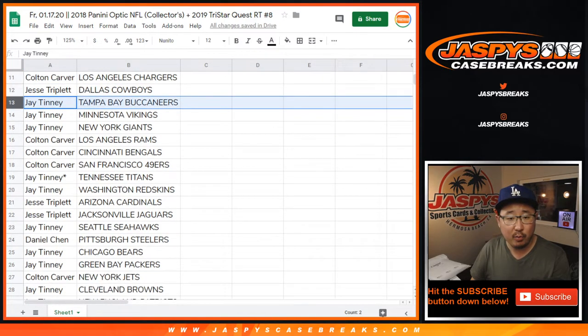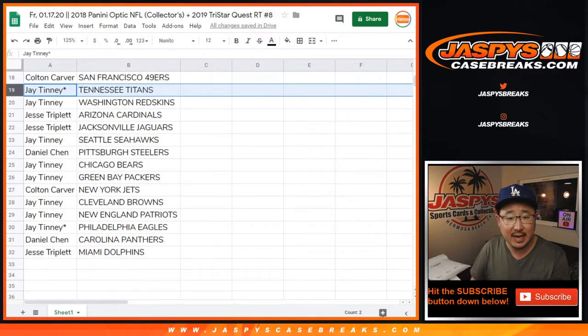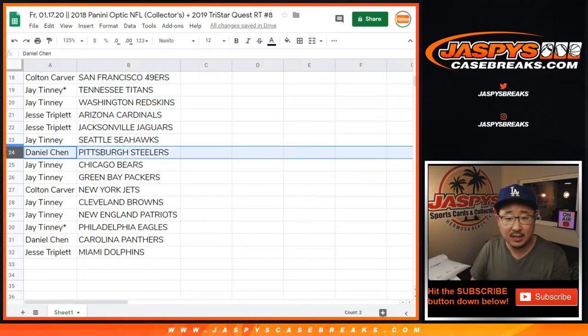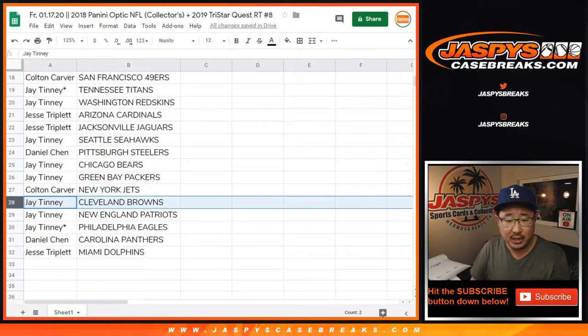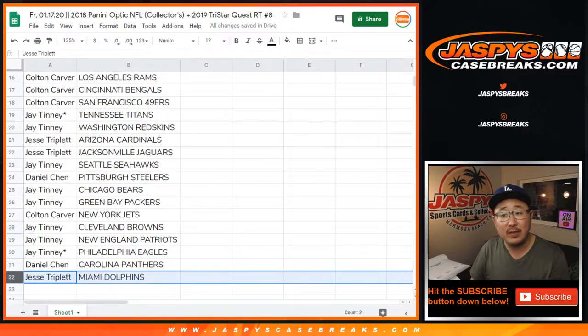Jesse with the Cowboys. Jay with the Buccaneers, Vikings, Giants. Colton with the Rams, Bengals, Niners. Jay with the Titans and the Redskins. Jesse with the Cardinals, Jaguars. Jay with the Seahawks. Daniel with the Steelers. Jay with the Bears and Packers. Colton with the Jets. Jay with the Browns, Patriots, Eagles. Daniel with the Panthers. And Jesse with the Miami Dolphins.